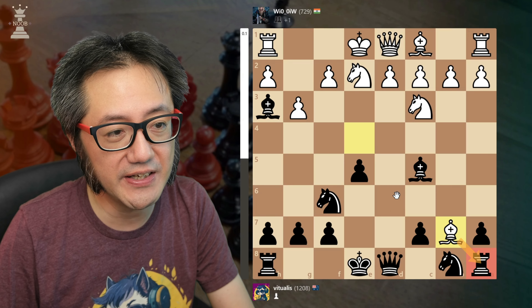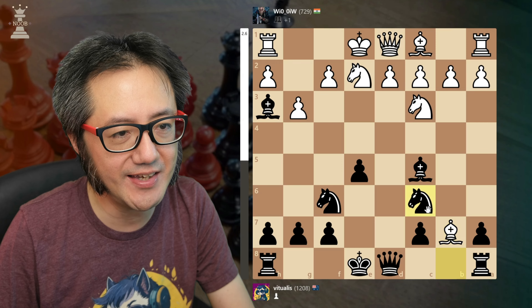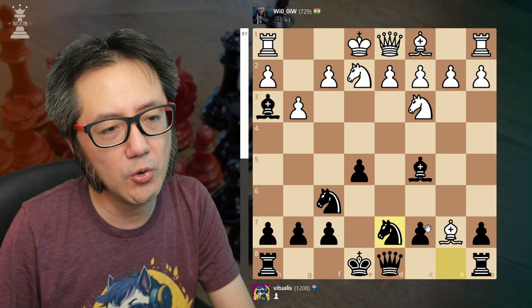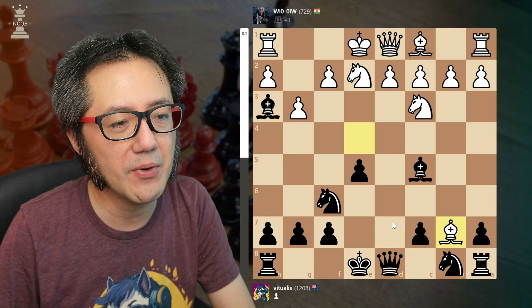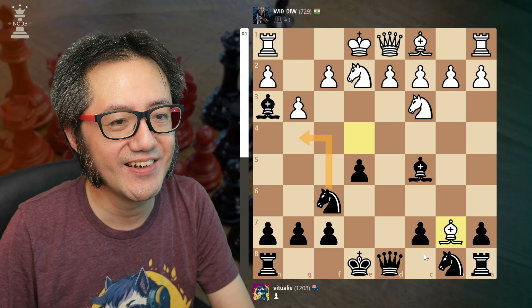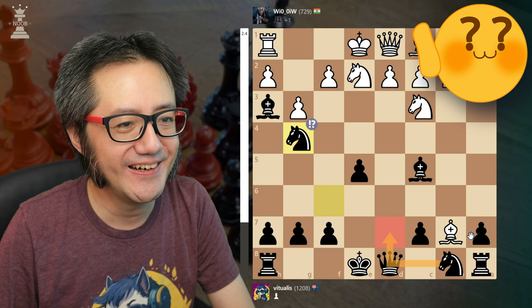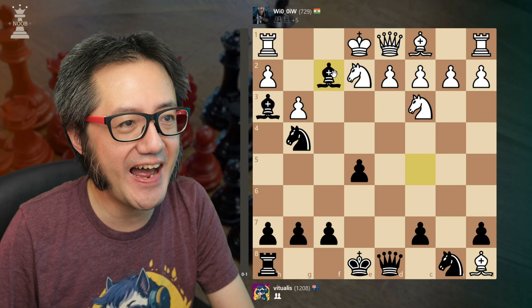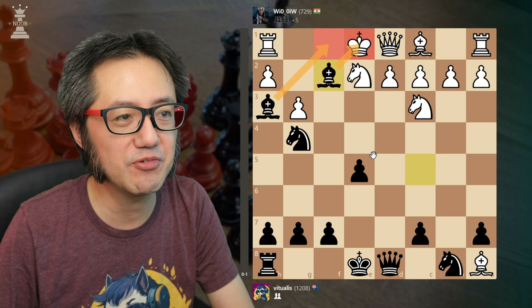The best move here is knight to D7, because that defends the rook with the queen while developing a piece. However, I decided to play knight to G4. Can you see my logic? If White goes to take the rook, then that is mate, with the king having no escape squares. So that's what I did.